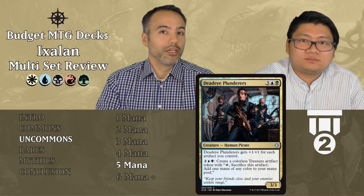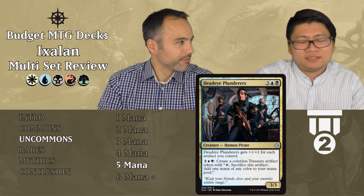Deadeye Plunderers costs three generic, one blue, one black. For five mana we get a 3/3 Human Pirate that gets plus one, plus one for each artifact you control. For two, a blue, and a black — four mana — we can create a treasure token, making it a 4/4 and giving us a mana source. We can do this multiple times late game, use treasures to mana ramp into bigger things, or grow the creature. It does tons of stuff — love it.